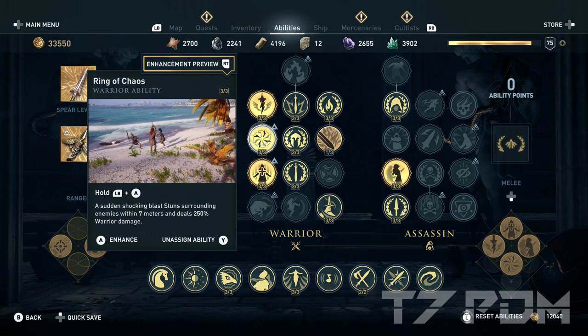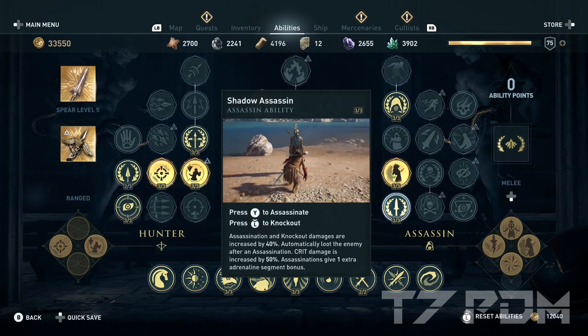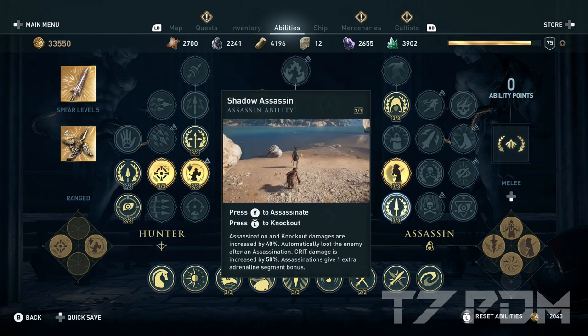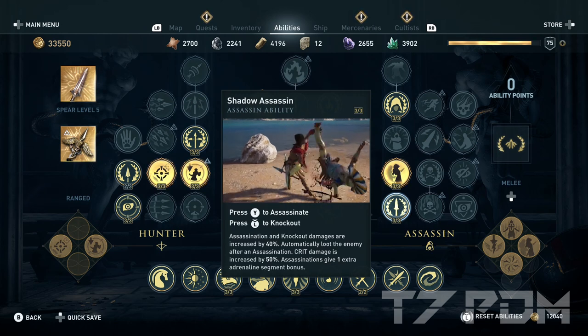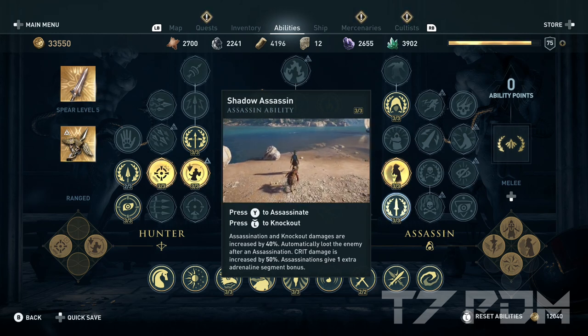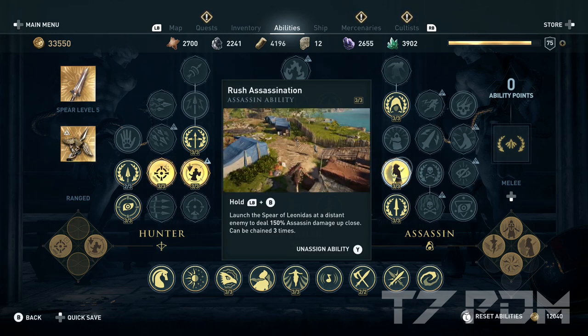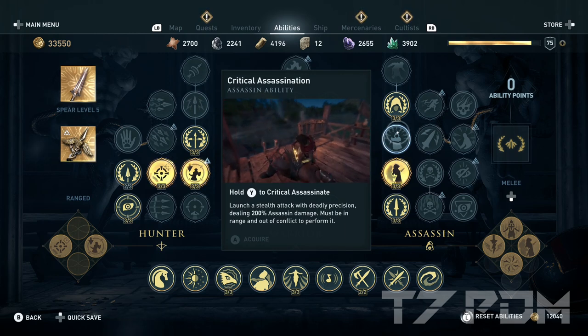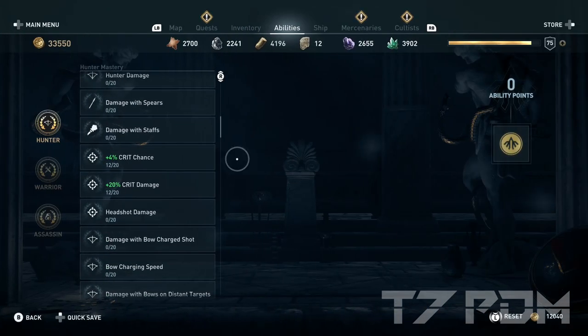Ring of Chaos deals almost 2 million damage as early as level 75. Don't forget to add Second Wind for your health refill. Shadow Assassin is definitely mandatory — it gives 40% additional assassin damage, and thanks to the assassin damage conversion, those 40% also add 20% more warrior damage. So don't forget to get everything that gives assassin damage, as it boosts your warrior damage too. You also get 50% critical damage from Shadow Assassin, making it a no-brainer in every build. Rush Assassination is one of the best assassin abilities — get it. If you have enough points, put one point on Critical Assassination. Also get Stealth Master for the additional 10% damage multiplier overnight — it's a real multiplier on top of all your damage.